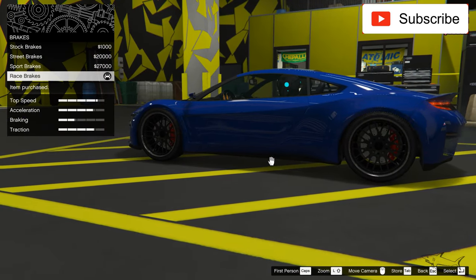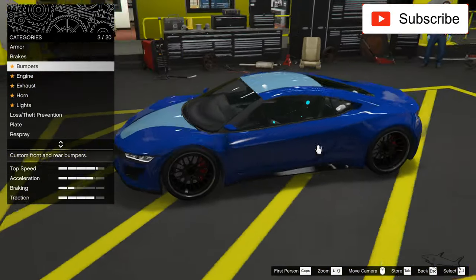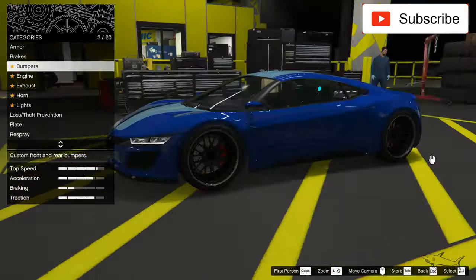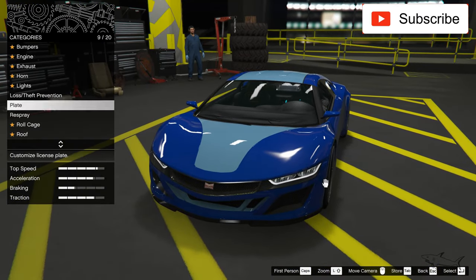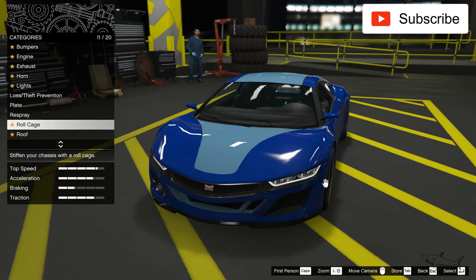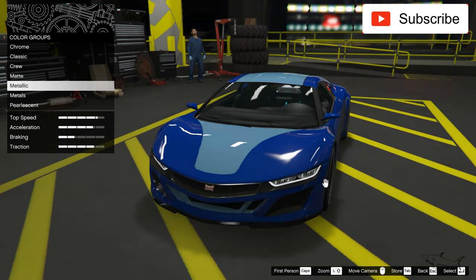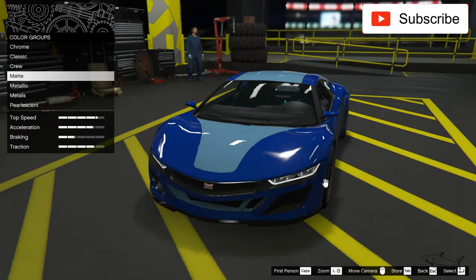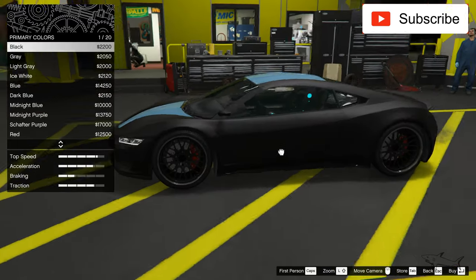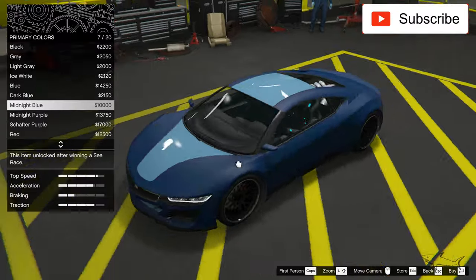There's another one in the game — I think it's a super car, the older model. Let's see if it has any livery. It doesn't have one, so let's pick a color. I don't have any idea how I want this car to look.